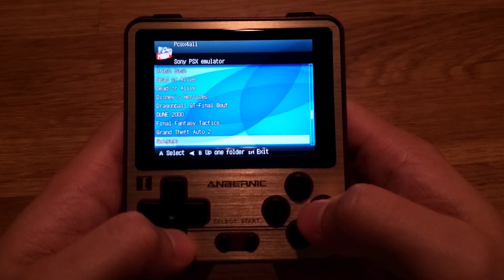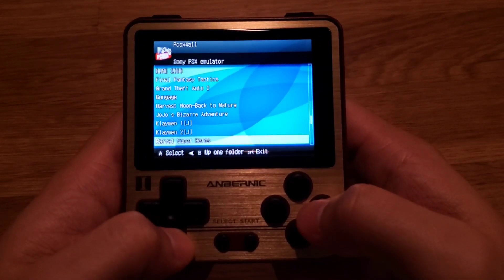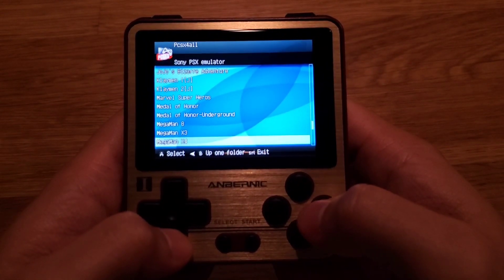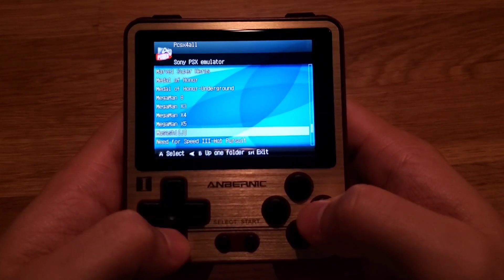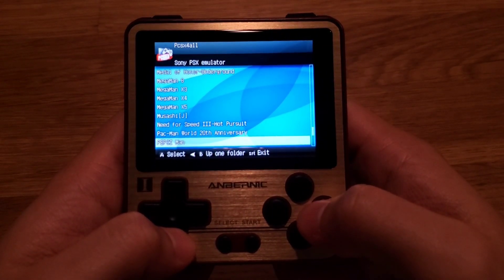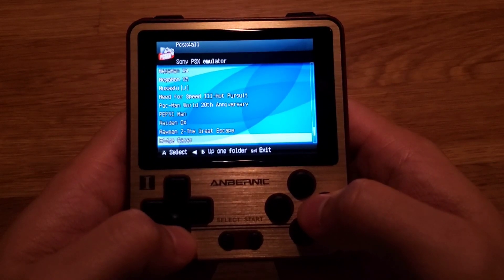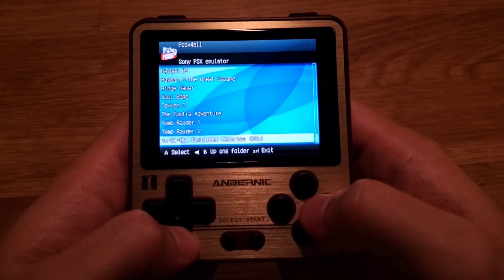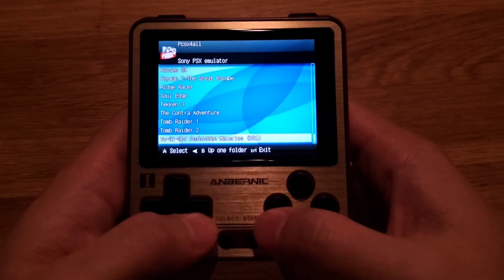Continuing the PlayStation 1 list: Pac-Man World 20th Anniversary, Pepsi Man, Raiden DX, Raiden 2: The Great Escape, Ridge Racer, Soul Edge, Tekken 3, The Contra Adventure, Tomb Raider 1 and 2, and Yu-Gi-Oh! Forbidden Memories. And that's the end of the PlayStation 1 games.